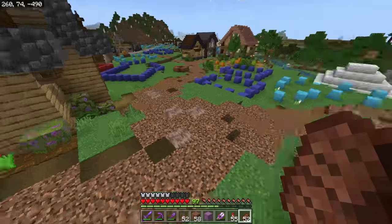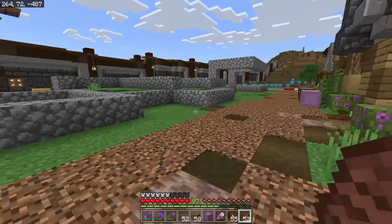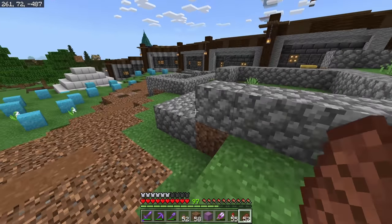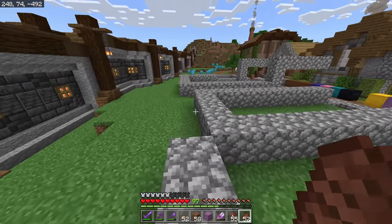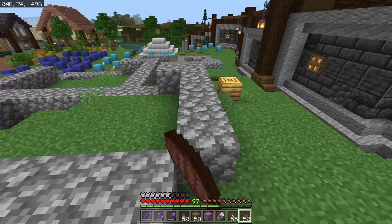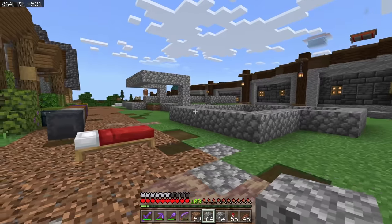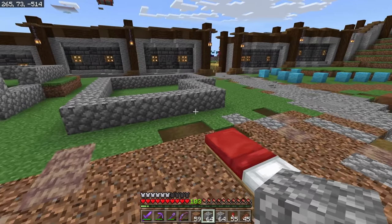I might tweak these a little bit, and you'll see that the Halloween decorations are gone. I went through and did a stream and got rid of all the Halloween decorations, except the graveyard — that's still down there in case anybody wanted that in the world download at the end of the season. Now that we have all our foundations in and I've tweaked some a tiny bit, it's time to do our wireframing.